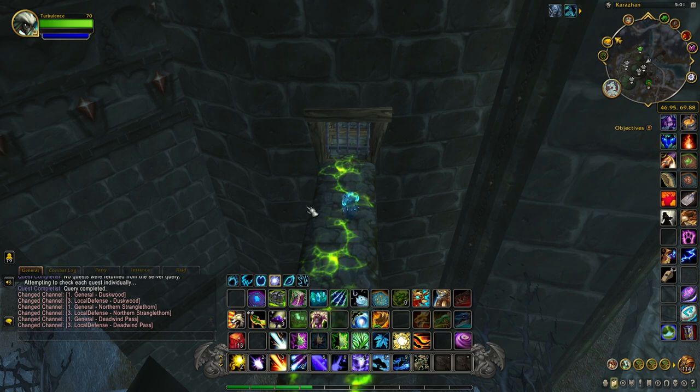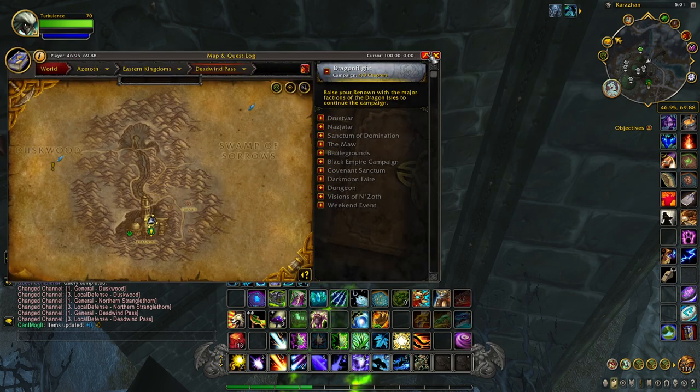Hey everyone, it's Jet back today with another mount video. Today I'm going to show you how to get the Smoldering Ember Worm Mount. This is a secret Legion Mount and it drops from the Return to Karazhan Dungeon, which is located in the Deadwind Pass.